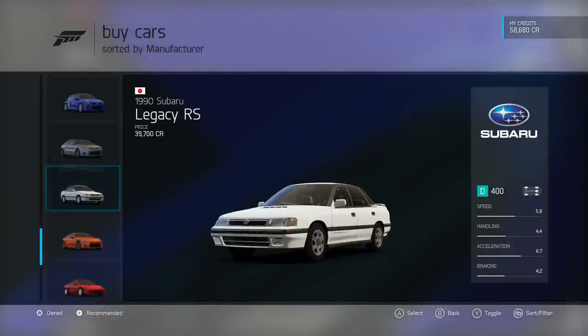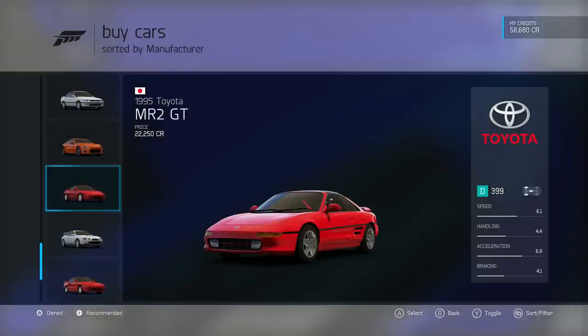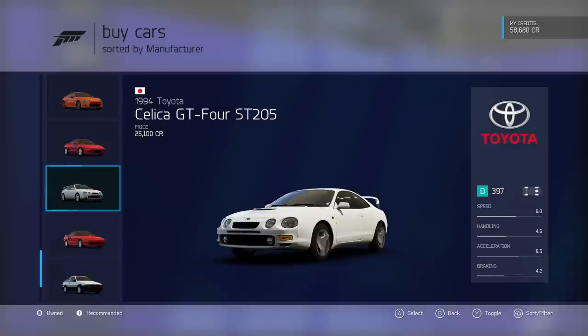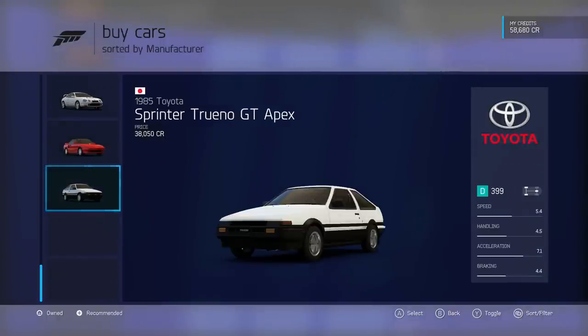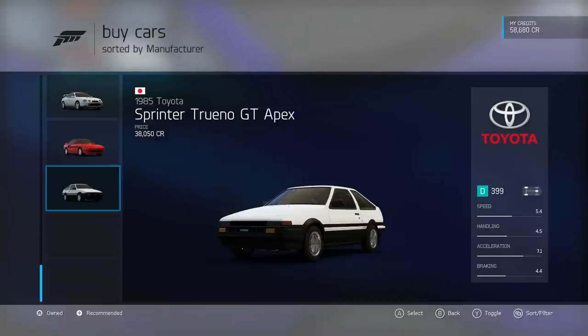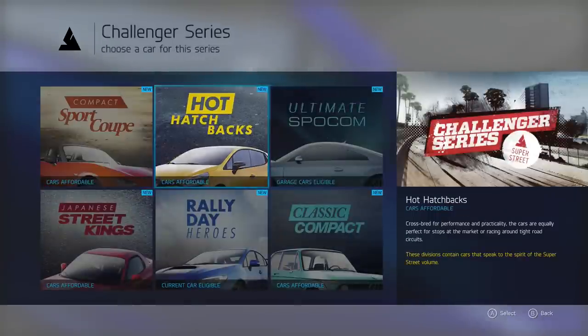There's also the Subaru Legacy, GT86, MR2, Celica GT4, another MR2, and the Sprinter Trueno — or Torino as I keep saying. That Toyota is a legend. It's such a basic-looking car. There are quite a few here and I'm not sure which one I want.